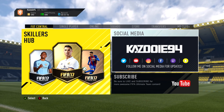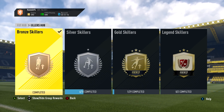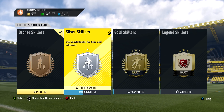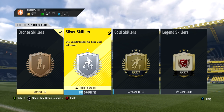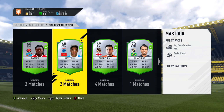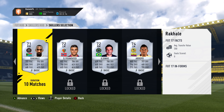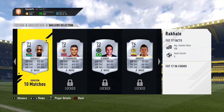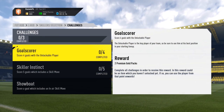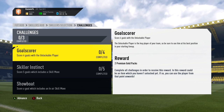Hey, what's up guys, it's Kazoo here and welcome to episode 19 of Skilling to Glory. Today we're going to be making a brand new squad around the new 5-star skiller Rakhala. You can see him on screen, and in the gold section we have unlocked one gold skiller, because in yesterday's episode we managed to pack a gold 5-star skiller into Alessandro. Rakhala is South African, playing for Orlando Pirates, and he's the first new skiller on the second page.